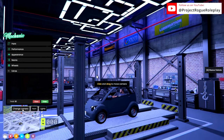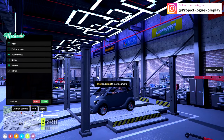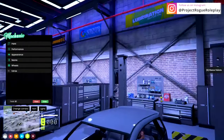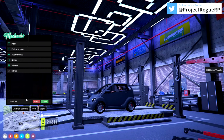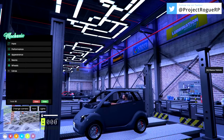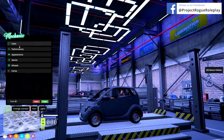The menu is very user friendly and easy to understand. Quick control buttons were added to the bottom left for the player to change their camera, turn on their horn and lights. The player can click around the vehicle to move the camera to see what they are editing. In the bottom left you can also see the total amount you will be spending on the vehicle's upgrades.